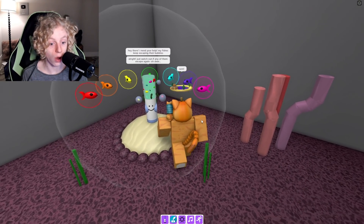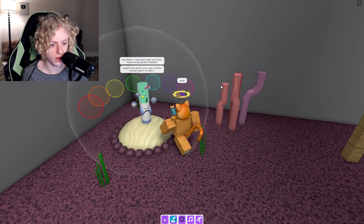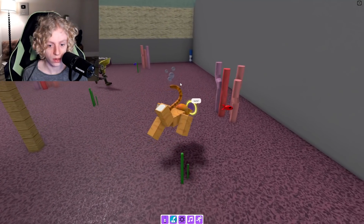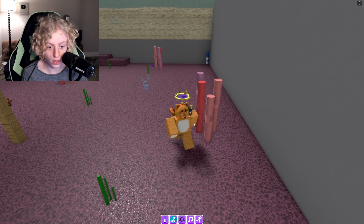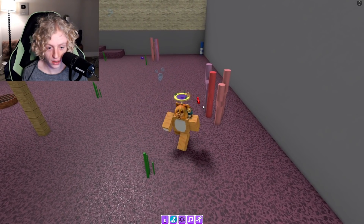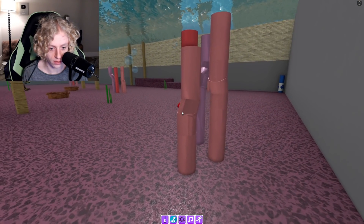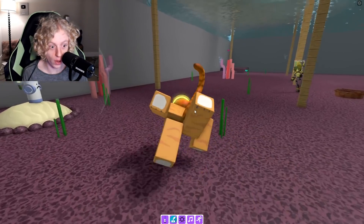Oh, this is like a gravity bubble! Just watch out if any of them escape again. Oh dear! Wait, what? What do I do? Get over here! Do I have to click you? Oh, I do! I'm clicking! Oh my god, this would be so much easier if I just brought out my auto-clicker. Does it have a winning smile on? Is that what that is? Oh, I got one! Okay, that's tricky.